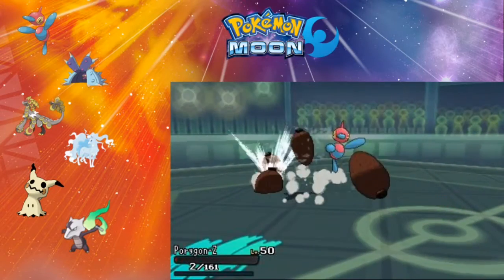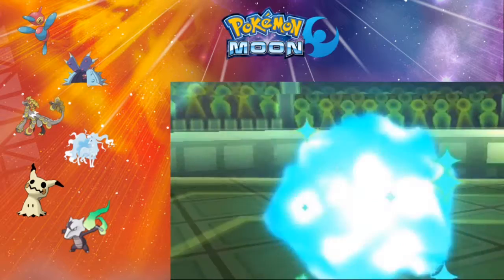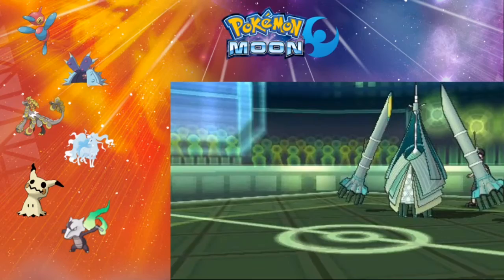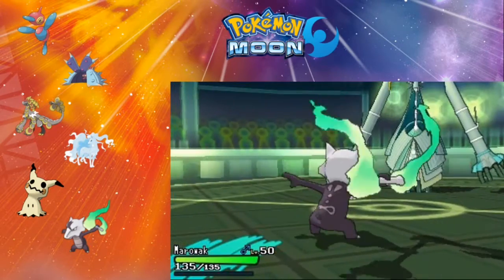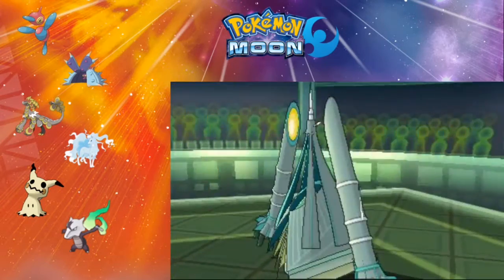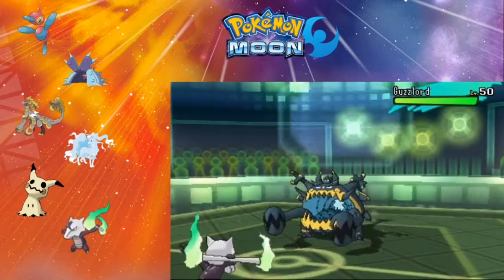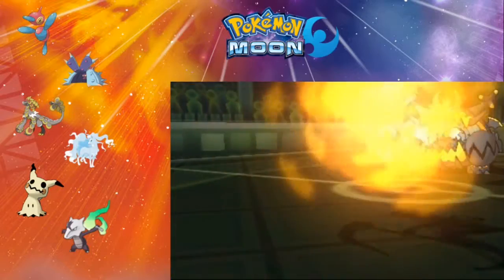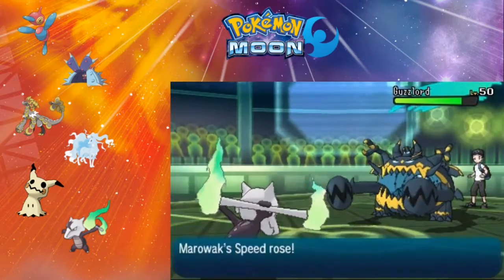He's finally going to take my Porygon-Z out with Seed Bomb. Now don't worry guys, there will be another battle — this isn't the only battle you get in this video, and it should be better than this one. Because obviously this guy is just using Ultra Beasts, and they're not properly trained or competitive. Just because you use filth doesn't mean you're going to be very successful.